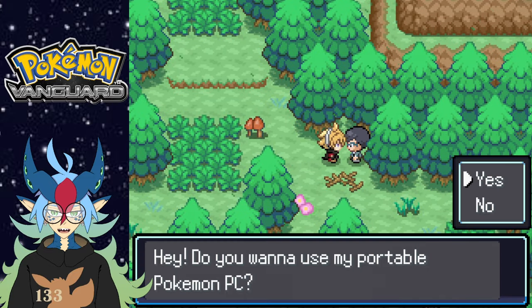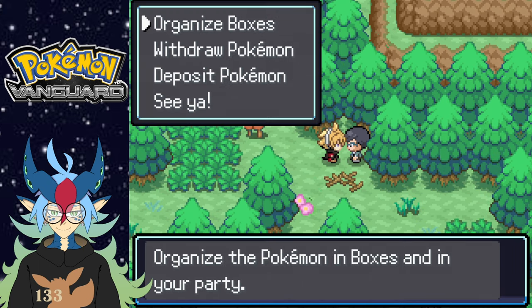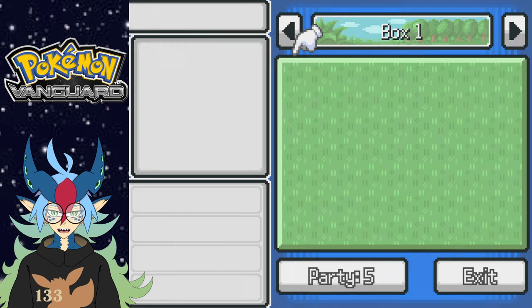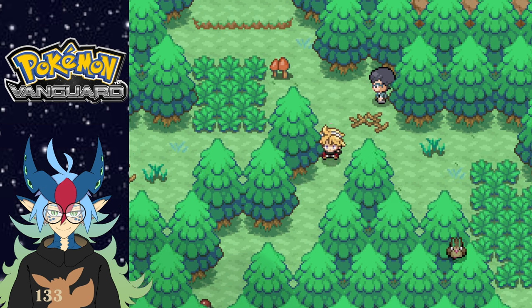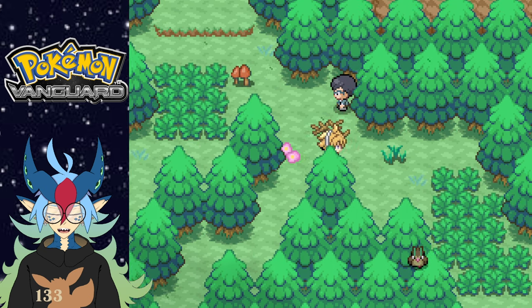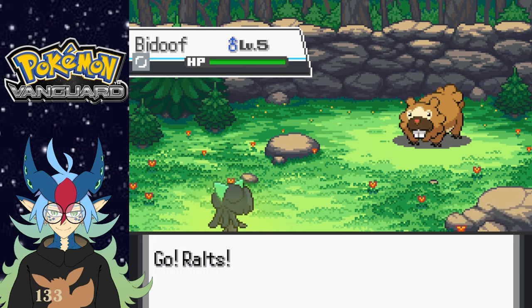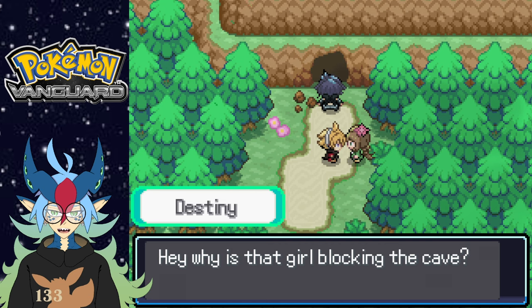All right, let's talk to this dude. Hey, do you want to use my portable PC? Yeah, sure! Whoa, cool — organized boxes. Nice, now we have that. Burn Heal? Okay, I'll take it for sure. Burn is annoying to say the least. Oh there she is — Hope, I believe that was her name. Hope, is that you? Oh it's Destiny. Hey — why is that girl blocking the cave?